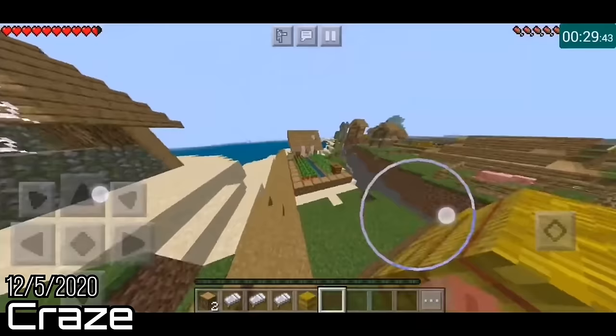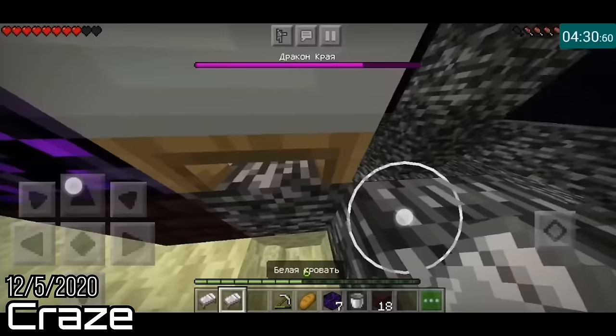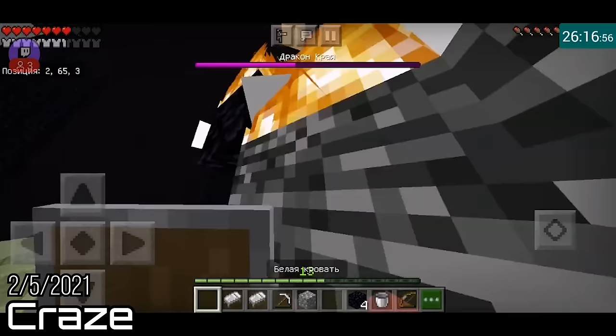He found himself pulled in two directions when he also started playing set seed runs and learned he was really good at those too. Good enough that on December 5th, 2020, he broke the world record with a time of 4 minutes and 42 seconds. After that, he refocused on Random Seed Glitchless, where he had to grind much harder than on SSG, which had only taken him a month to set a world record in. Two months later, the RSG grind paid off as he set the mobile RSG record at 26 minutes and 27 seconds — a time cut of almost two minutes from the previous record.